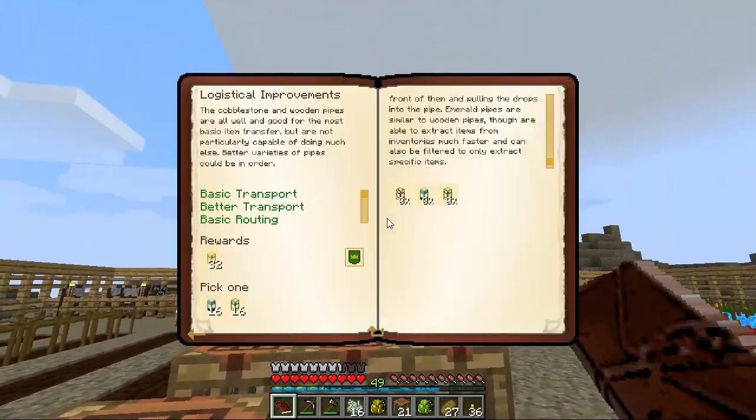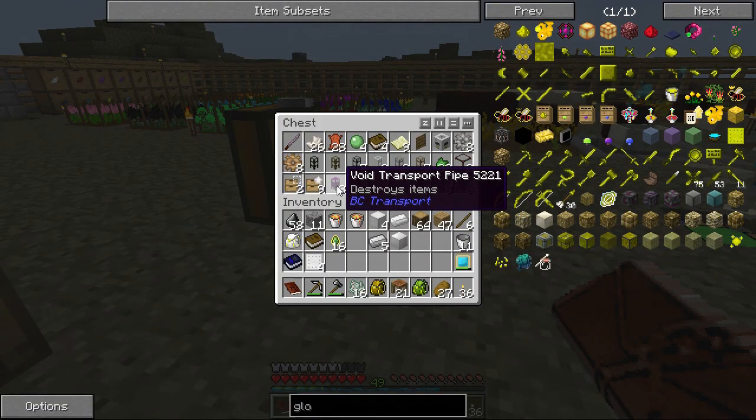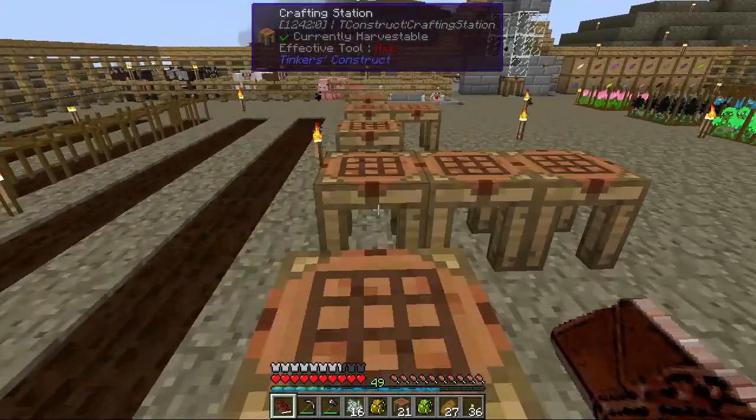And then I think we had a void pipe. Obsidian - a void which destroys items. We could - yeah, we'll worry about that when we get there.